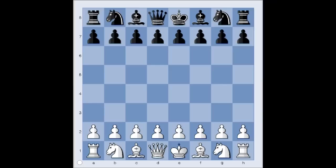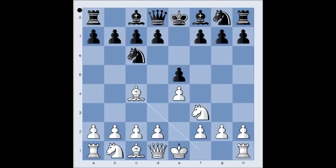In this game, Geza Maroczy had white pieces, and he started with e4. Milan Vidmar played e5. Nf3, attacking the pawn on e5. Nc6, defending. Bc4 — the Italian opening. Vidmar played Nf6, the Two Knights' Defense.